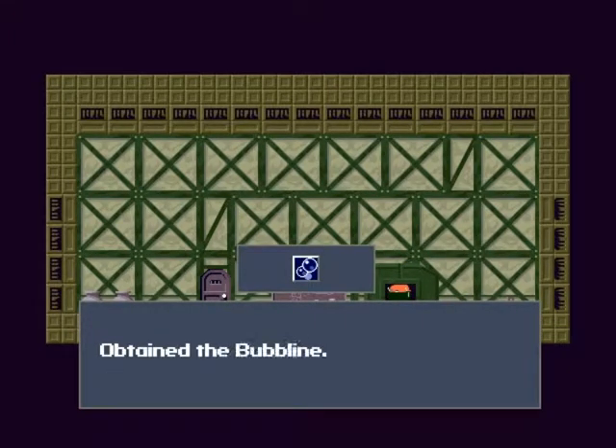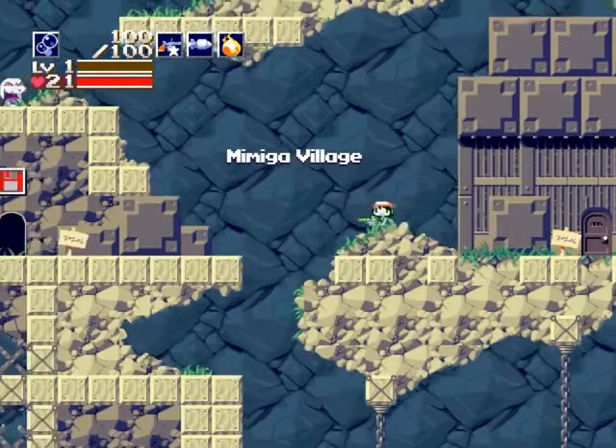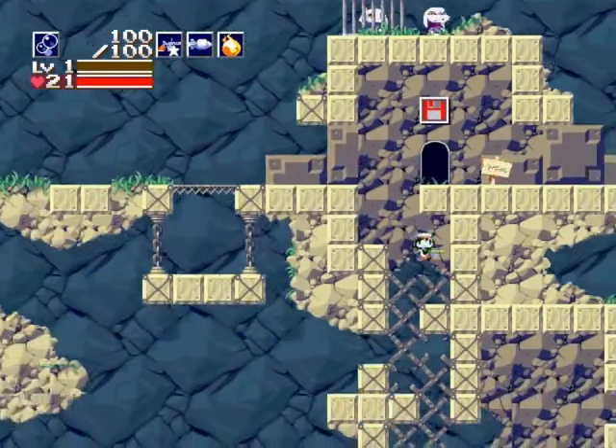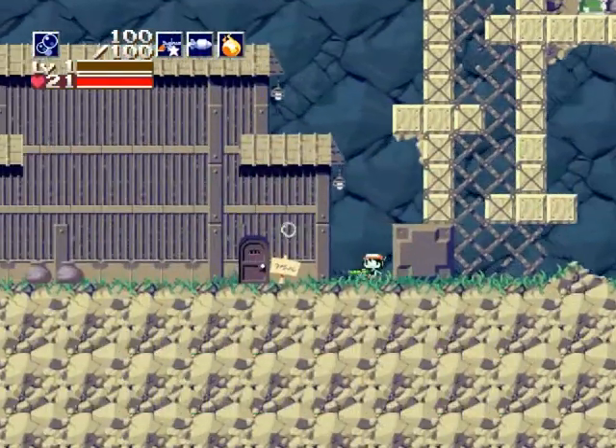Something buried within the ashes — obtain the Bubble Eye! That is a weapon. It is a lame, lame, lame weapon at level 1 especially. It's a bubble — it shoots a little bubble. Look at that. Look at how pathetic that is.